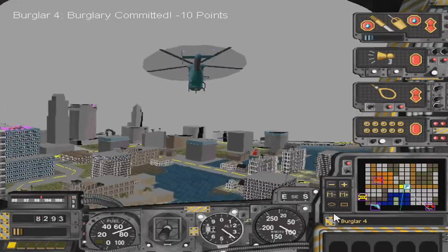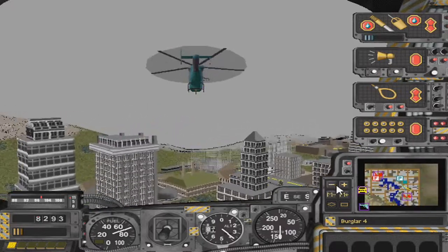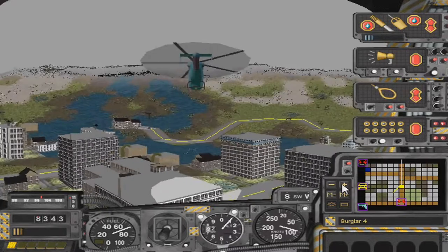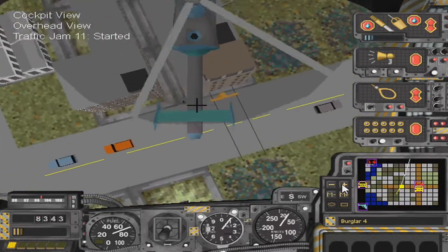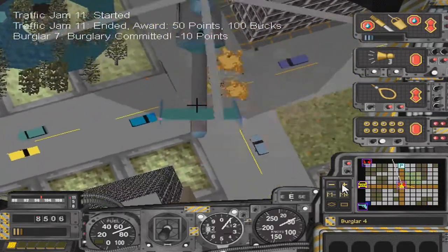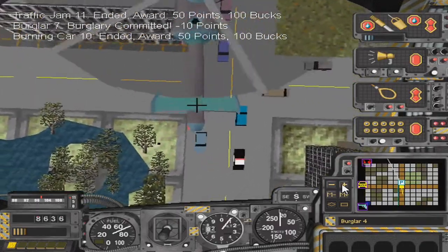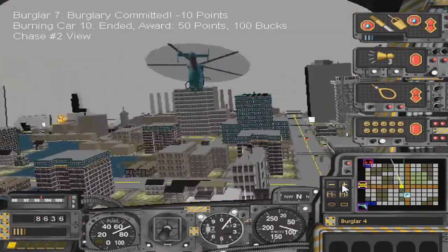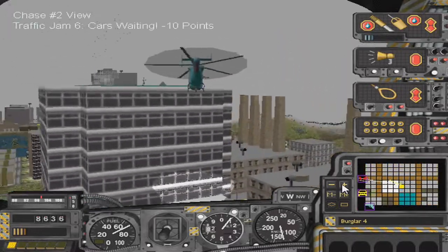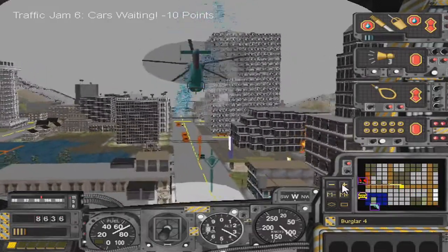Alright, where was this burglar? Directly underneath me — and there's another fire. This fire's more doable. I got it, I got it, and I'm putting out the fire. Knocking out quite a few missions here. Still going after this burglar, lost sight of him for a little bit. I doubled back to the area where the fire is happening — there he is, son of a bitch!